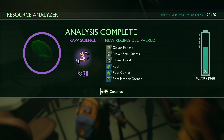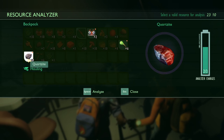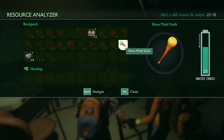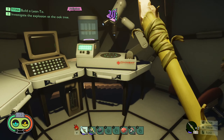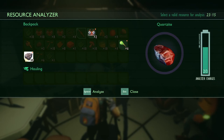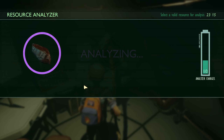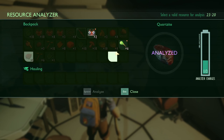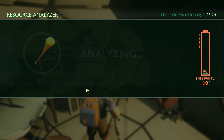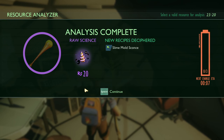Clover poncho. Wait, wait, wait — we only get a couple of analyses. I have quartzite, slime mold, and more bug parts. Yeah, do the quartzite and the slime mold, probably, because those are in the same spot. And dew collector. That sounds like water to me.